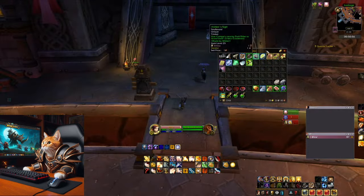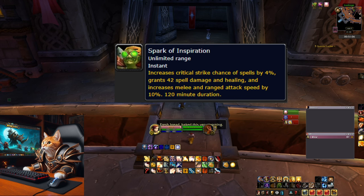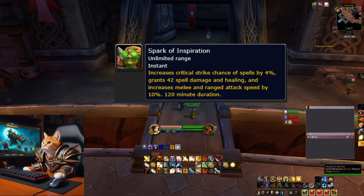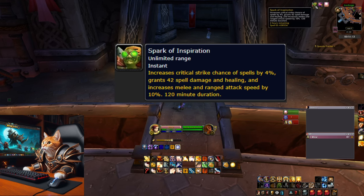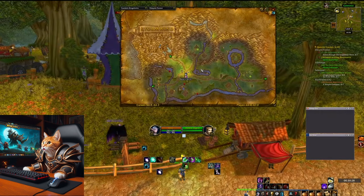The second and new buff is the Spark of Inspiration. You can get it by turning in a quest from the final boss of Gnomeregan. To obtain the buff, just stay in Ironforge while someone turns the quest in. It increases your critical strike chance of spells by 4%, your spell damage and healing by 42%, and your melee and ranged attack speed by 10%.